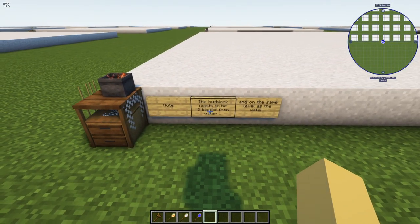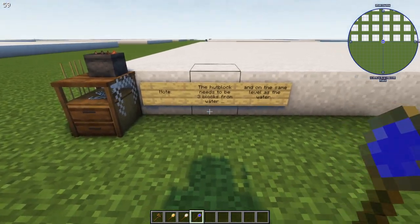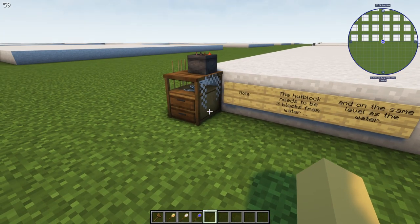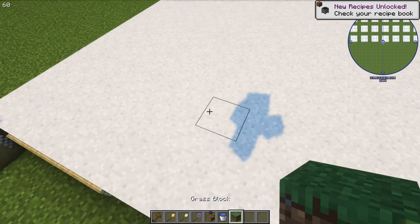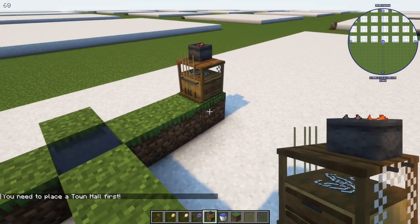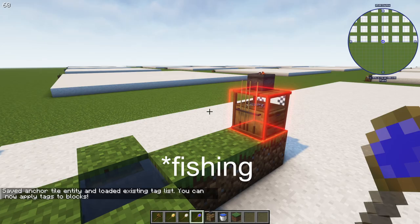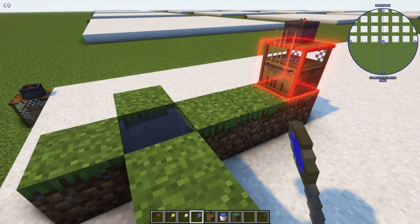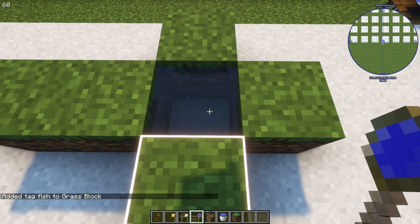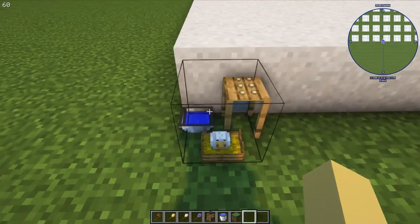The fisherman has a tagging requirement: the hut block needs to be three blocks from water. To be on the safe side, keep your hut block three blocks from the water. You can also tag fishing spots — the tag is 'fish' — and you tag the spots where they could fish from, so your fisherman stands there and casts into the water.